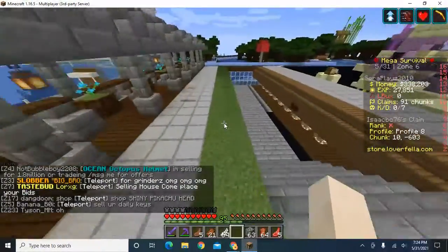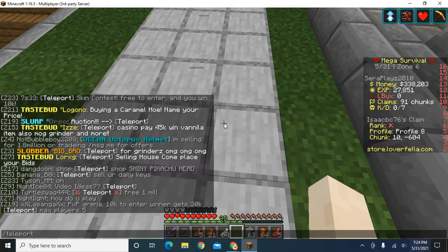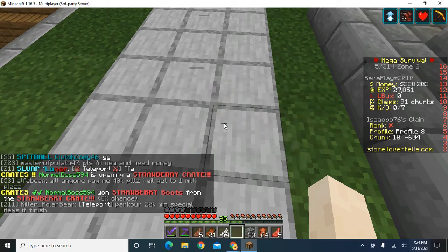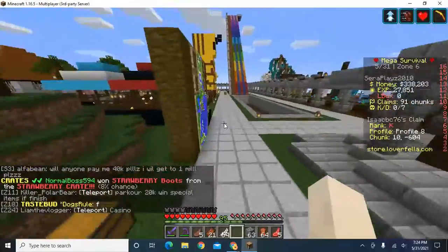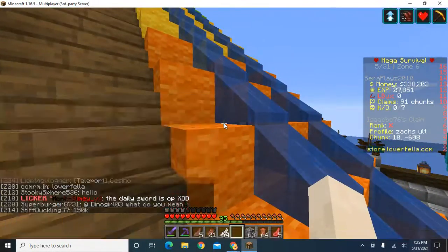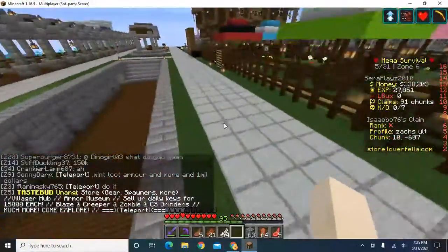This chunk is at coordinates 10, negative 603. I wonder if I can teleport to 10 and negative 603 — but no, that's not possible. It's really sad that I'm never going to be able to come back here unless someone puts a teleport out. I don't know how to set home here, and all the claims around here are already taken by Isaac, his brother. This is so cool though.